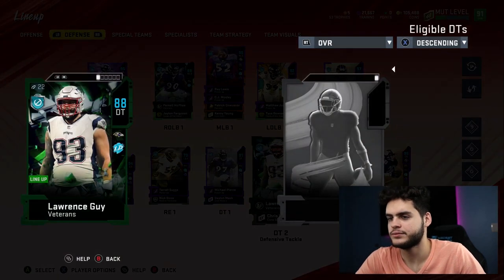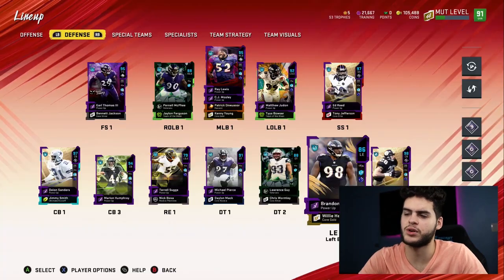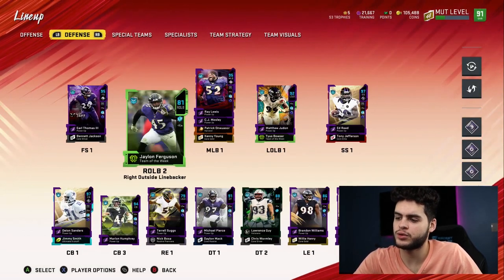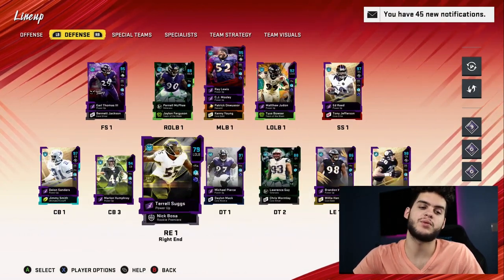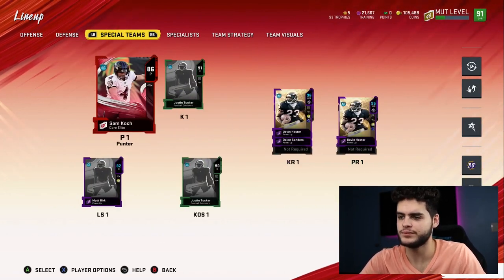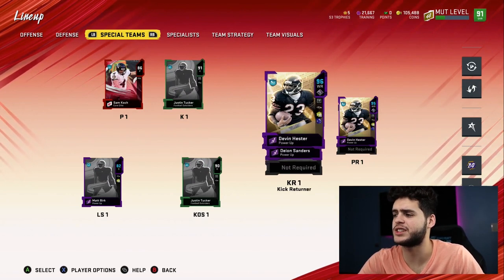You can man blitz and send five or six against five because your cornerbacks are good enough to hold with speed and man coverage — they will not get burnt. That is kind of the beauty of the theme team, that the other guys are good enough to cover the slack. Other than the pass rush, everything is solid. Special teams are still good — you've got Sam Koch as punter and Justin Tucker, one of the best kickers in the league. And you've got Devin Hester returning the ball.